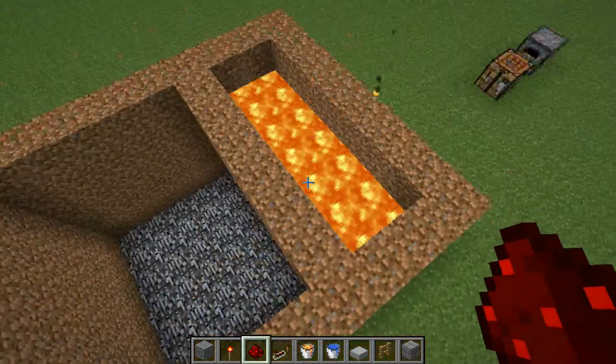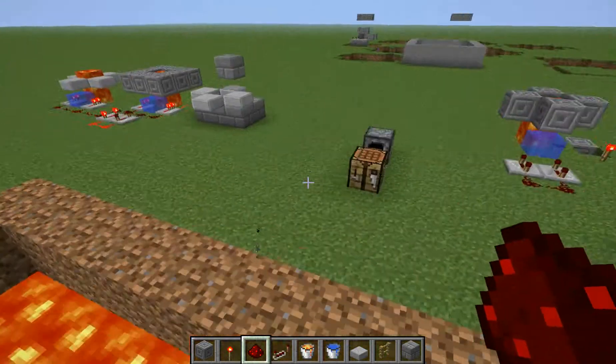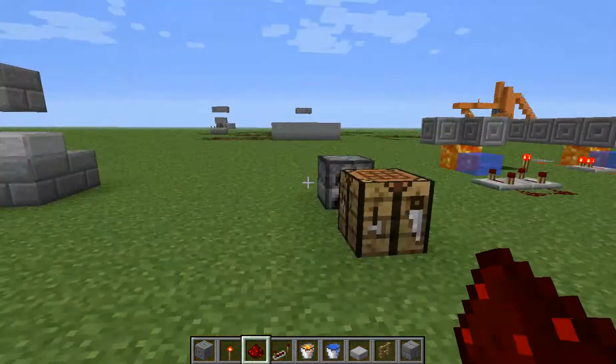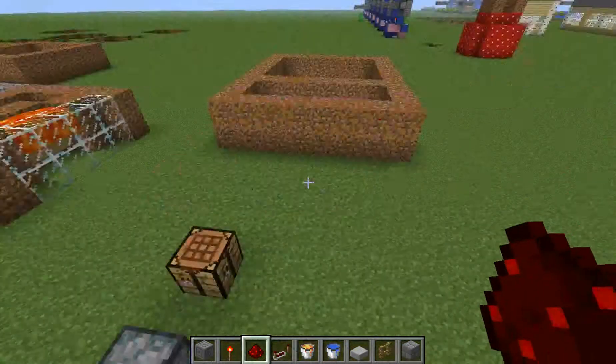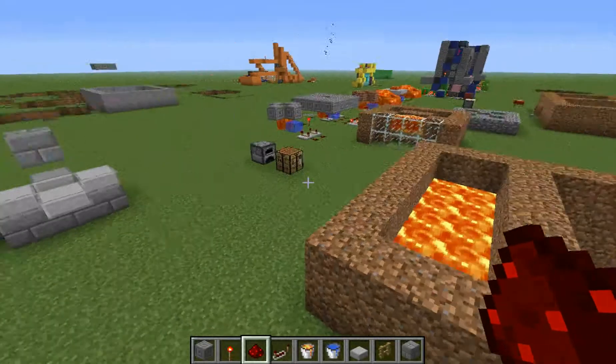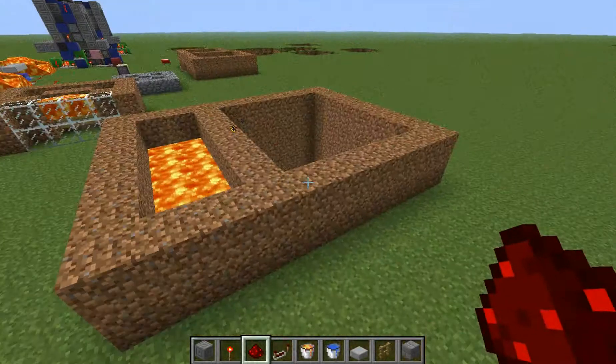If you have any other secret base ideas, comment below — maybe I can trick them out. That one doesn't have an exit yet, because you can't swim up. But this is a secret base and that's a problem. Very simple.